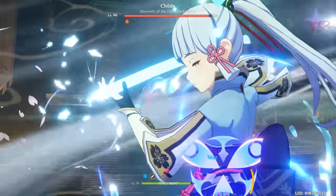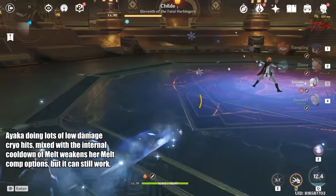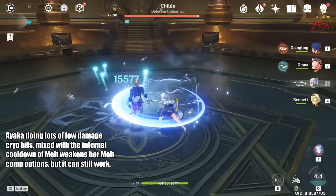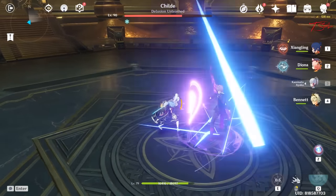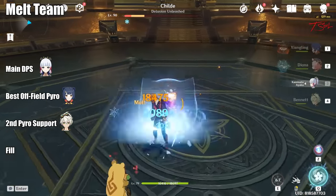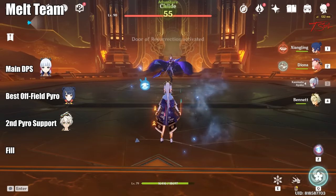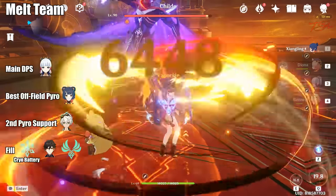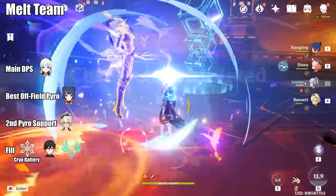Ayaka can also work on a melt team, but it won't be as strong as the freeze teams. Since Ayaka does a lot of small hits instead of fewer strong hits, you lose out on a bit of damage due to internal cooldown — an invisible timer that stops elemental reactions from occurring too quickly. From testing, Ayaka seems to melt on every third hit. For her melt team, you will have Ayaka, Xiangling, Bennett, and a fill slot. Xiangling is the best off-field Pyro unit and Bennett can boost your damage with his burst and Pyro resonance while also acting as a healer. The last slot can be a Cryo Battery, Zhongli, or an Anemo unit to help group and debuff enemies. The fill slot is pretty versatile so pick the one that works best for you.